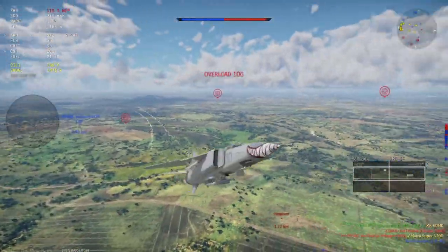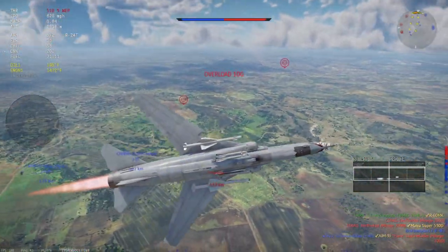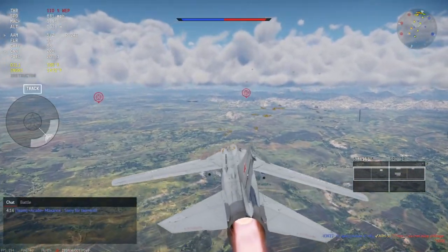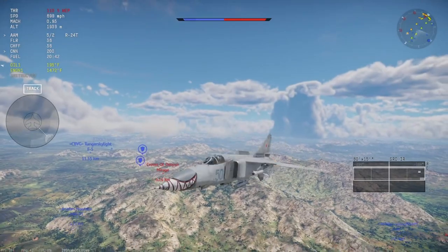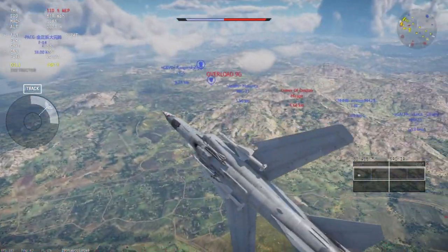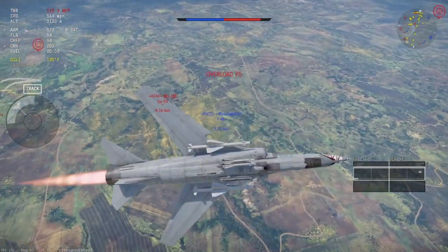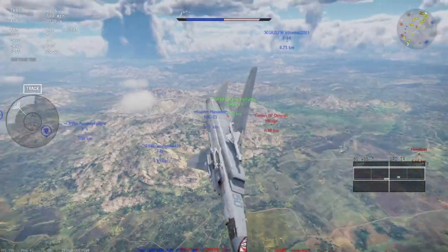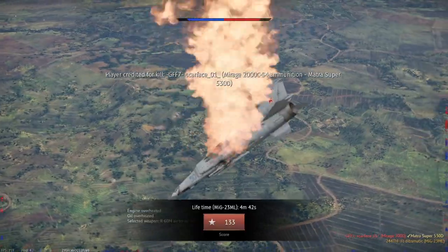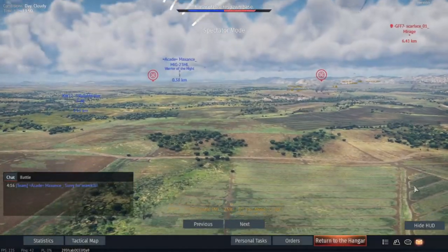Wow, he evaded the missile and then died anyway. I did switch to the IR-seeking — the R60 right here. Usually that can help you keep your missiles on target, especially if your missiles don't have IRCCM. I thought that missile was coming after me... and I died to the enemy Mirage. That's a skill issue on my part — I should have been paying attention.